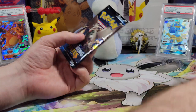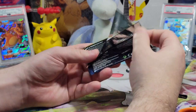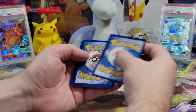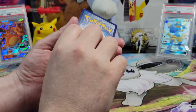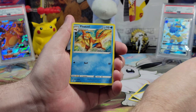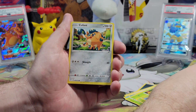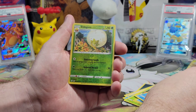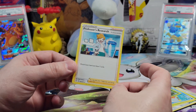Fourth pack — come on Corviknight, treat us well. Even though we've gotten two big hits in a row, let's get at least a V or something. Energy guess: Dark? Fire? Ball Guy, Floatzel, Dartrix, a Yanma, a Snom, a Quagsire, a Grookey, a Weasel, a Reverse Holo Eldegoss, and a Professor's Research — Juniper again.